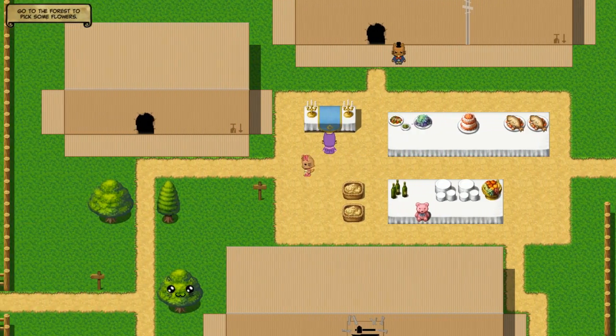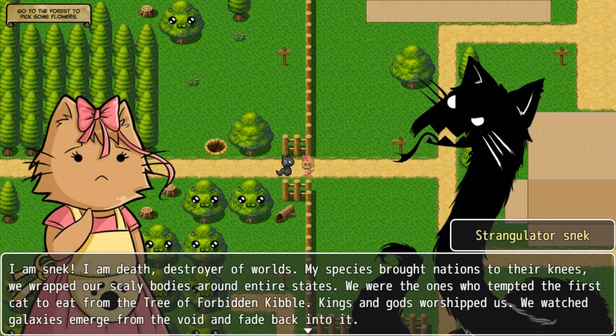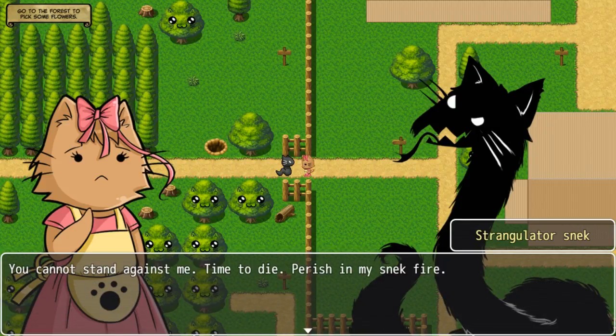Oh, this must be for the wedding — like I say, it's a big old cake. Obviously it's for the wedding. Wait — is that a snek? It's a strangulator snek! The snake declares: I am snek, I am death, destroyer of worlds! We tempted the first cat to eat from the tree of forbidden kibble — kings and gods worship us. Quick question: why is that snake hairy? Nothing in the universe can match our power! All those moments will be lost in time like kibble in a bowl. Your journey ends now — time to die, perish in my snek fire!